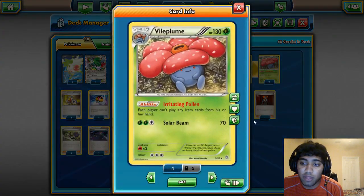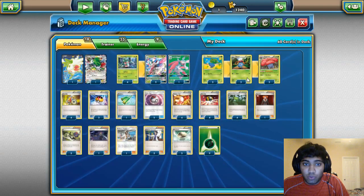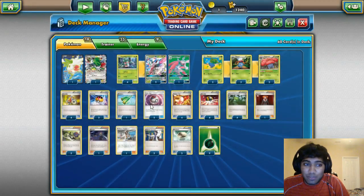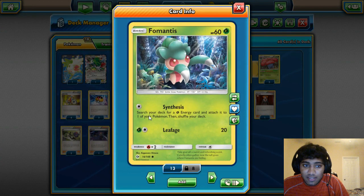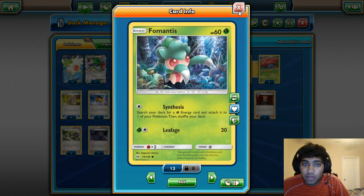There's a 3-3-3 line of Vileplume with Irritating Pollen, item-locking your opponents so they can't play items from their hand, and it has Solar Beam if you need to attack for 70. Fomantis has the attack Synthesis, so if you're going second and can't get the turn-one Lurantis, you can just attach and use Synthesis on Fomantis — so that's always something to look out for.